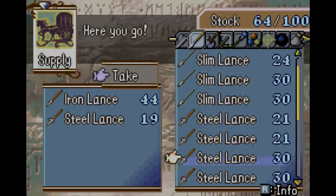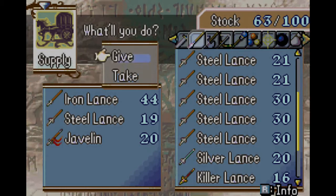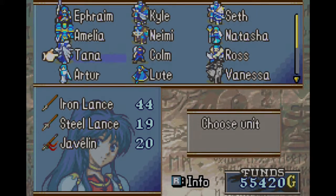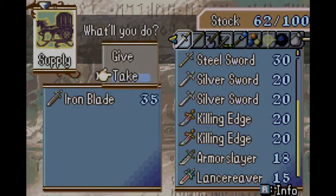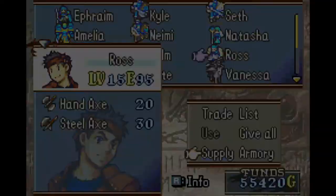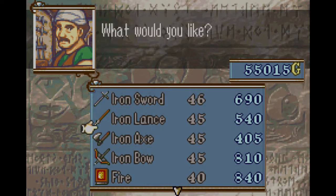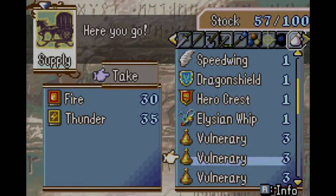Tana — their weight is 13 versus her 8, and her constitution is 9, so she can afford the iron lance without losing any speed. Ross — buying an iron axe. Artur — I just want to make sure he has enough flux; we're obviously always going to use him with many magic enemies.